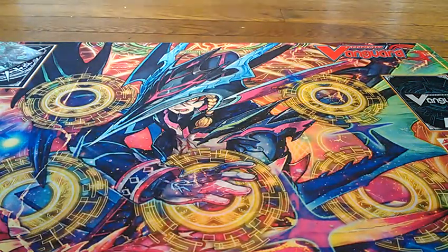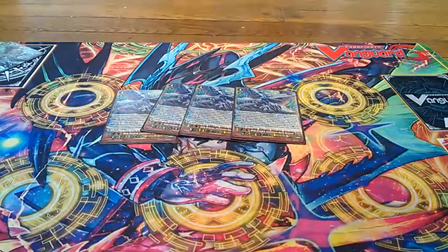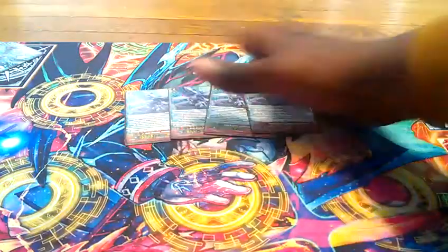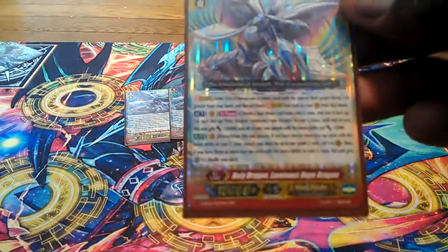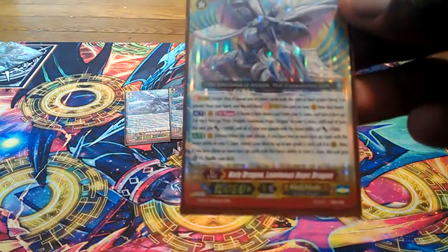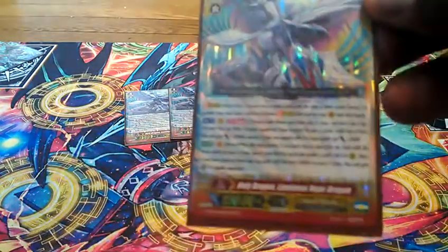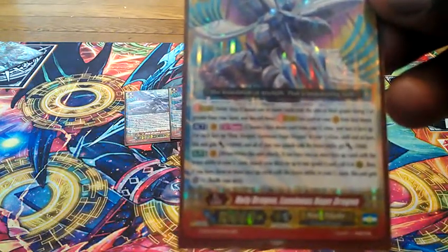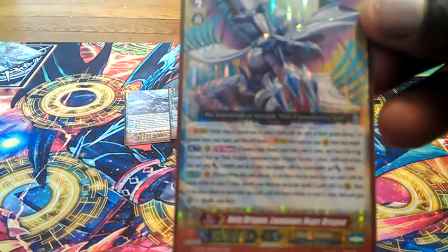But to have fun with the deck, I have my other G units. I run four of Holy Dragon Luminous Hulk Dragon. Sometimes you don't have the rear guards to fight, so I don't have a Vanguard-specific fighter — he can just fight on his own. He has an Act Ability once per turn: choose a face-down card from your G-Zone and turn it face-up. For each face-up Holy Dragon Luminous Hulk Dragon in your G-Zone, until the end of the turn this unit gets an extra 10k, and all of your units with the Brave ability get an extra 1k. So he can get an extra 30k on his own while giving an extra 3k to all Brave ability units. His second ability, Auto Brave: when this unit attacks, if you have 2 or more face-up cards with the Brave ability in your G-Zone, search your deck for up to 1 grade 2 card and call it to rear guard. If you have 3 or more face-up cards with the Brave ability in your G-Zone, this unit gets an extra crit.